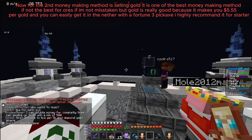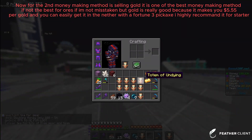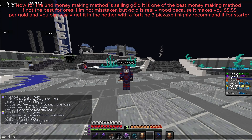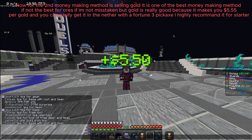Now for the second money-making method is selling gold. It is one of the best money-making methods, if not the best for ores. Gold is really good because it makes you $5.55 per gold, and you can easily get it in the nether with a Fortune 3 pickaxe. I highly recommend it for starters.